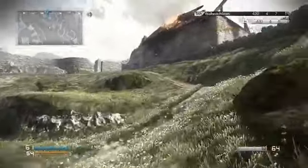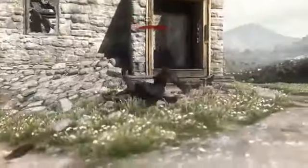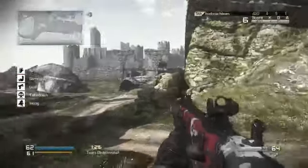I was playing this match on Stonehaven — I believe it's a team deathmatch — and there's a guy hiding in the target search building. I'm going to try and stick him. I've got the semtex cocked and I'm ready to toss it. The overdraft challenge is to get a payback that sticks to the victim. There's the guy hiding in there who just killed me, so I'm going to go back in and stick him.